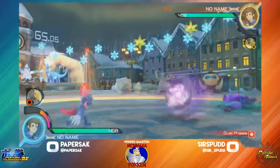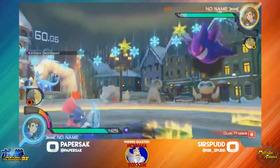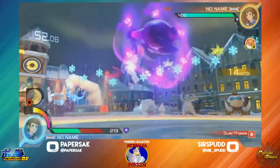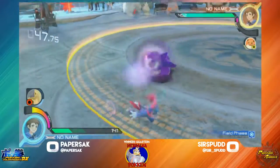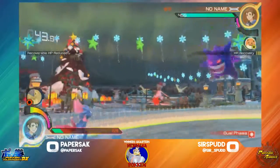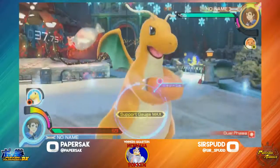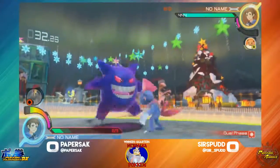Shadow Punch — he's going to cover Sir Spud. Sir Spud is doing the zoning now, just keeping the Weavile out. He's going to get a full combo off of this. Very good damage. He's going to catch Paper not blocking. Homing attack is going to work out. Good job dodging these Shadow Punches — we're all now getting in just by backing up.